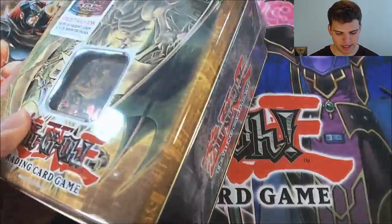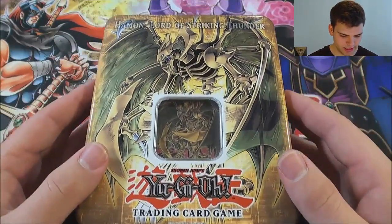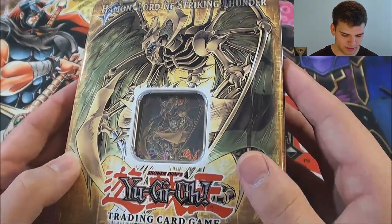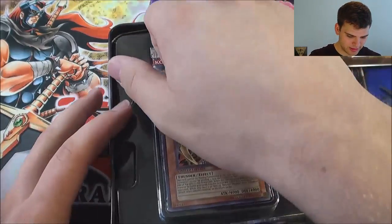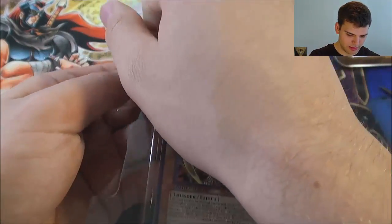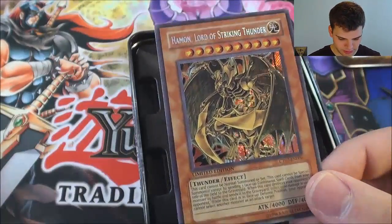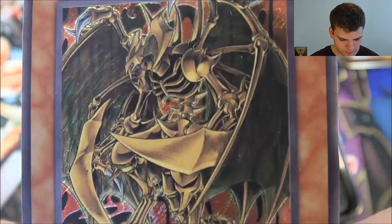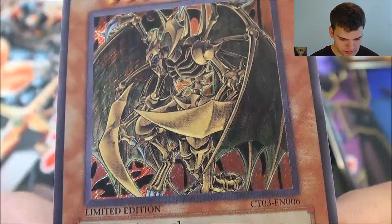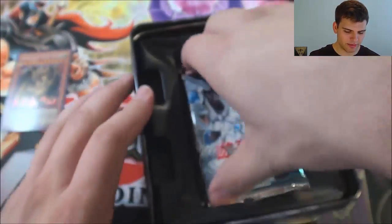I think I've opened a Raviel already. Either way, hopefully I can open it again. Very awesome Hamon Lord of Striking Thunder 2006. Let's move this out without damaging the card — and there he is: Secret Rare Hamon Lord of Striking Thunder. Divine Beast. Awesome. And we get five packs: Cybernetic Revolution, Elemental Energy, Shadow of Infinity, Enemy of Justice, and Power of the Duelist.